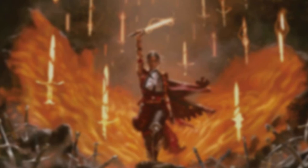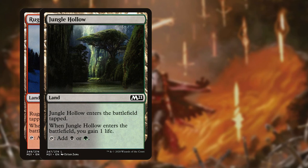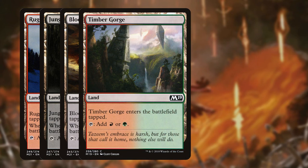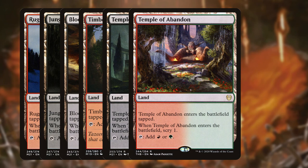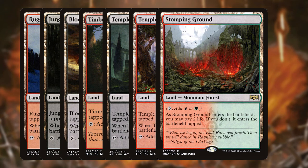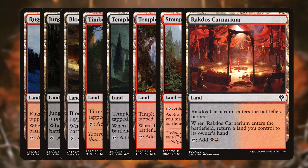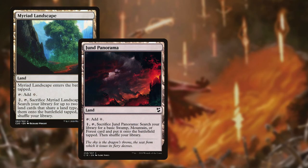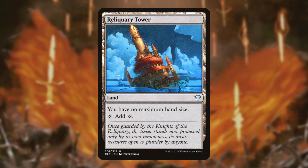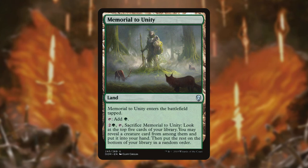Let's take a look at the mana base. Rugged Highlands, Jungle Hollow, and Bloodfell Caves all enter tapped, give us a life on ETB, and each tap for two of our colors. Timber Gorge enters tapped and taps for either red or green. Temples of Malady and Abandon each enter tapped, let us scry one on ETB, and tap for two of our colors. Stomping Grounds taps for either red or green and can enter untapped if we pay two life. Rakdos Carnarium enters tapped while bouncing a land back to our hand but taps for both a black and a red at the same time. Myriad Landscape, Jund Panorama, Evolving Wilds, and Terramorphic Expanse can all help us fix our mana or even ramp us, while also triggering Corvold's sacrifice effect. Reliquary Tower is a great way to hold on to all those cards we're drawing. Memorial to Glory can tap for green or sacrifice itself to let us look five deep for a creature.